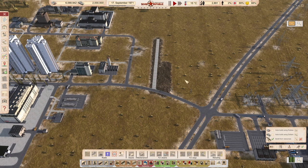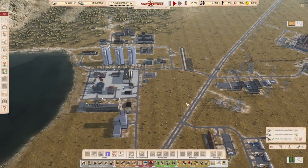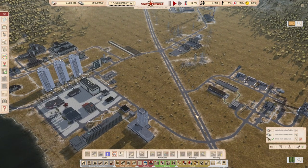We are now playing on the hardest settings currently available in the normal branch. Congratulations on making it this far - you can now extend your city, build extra houses, and continue your construction area.